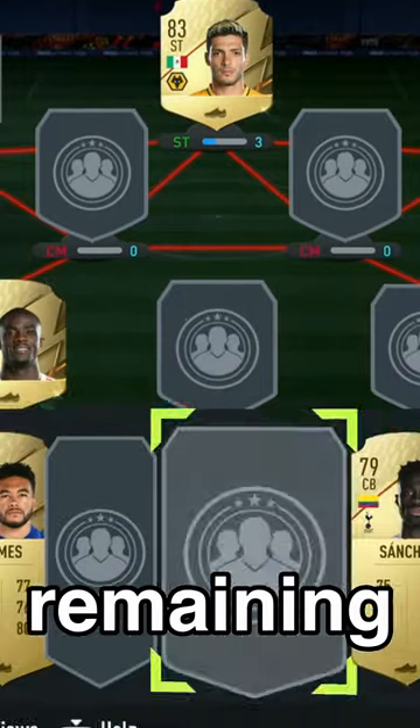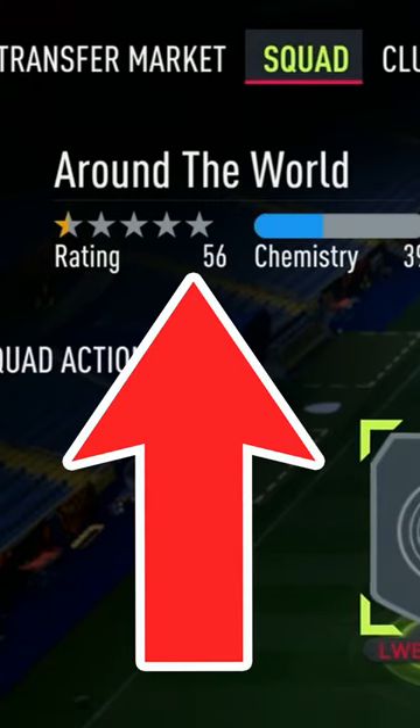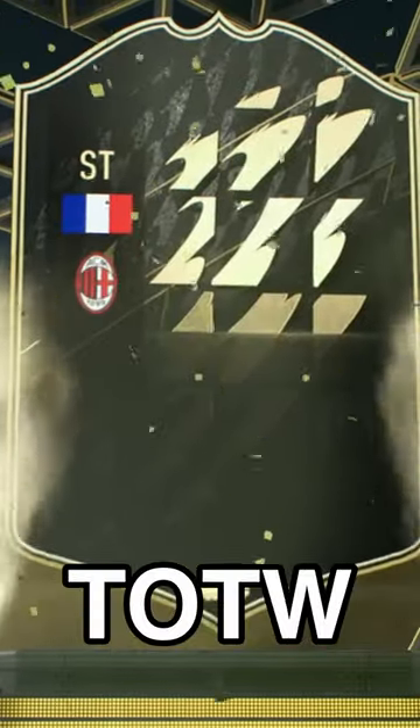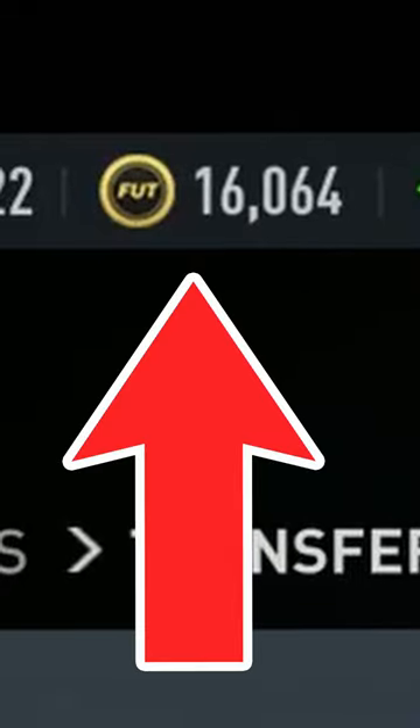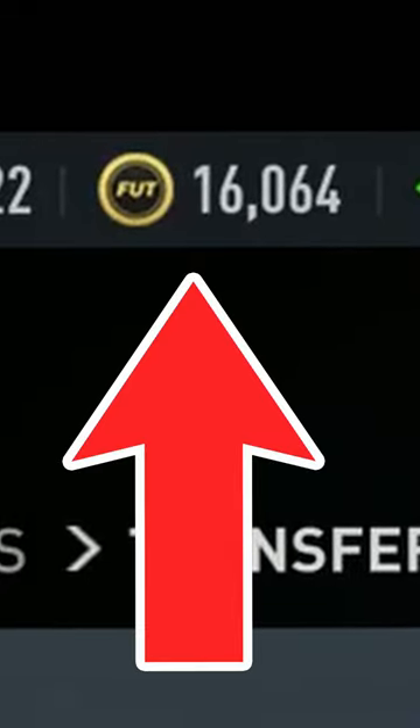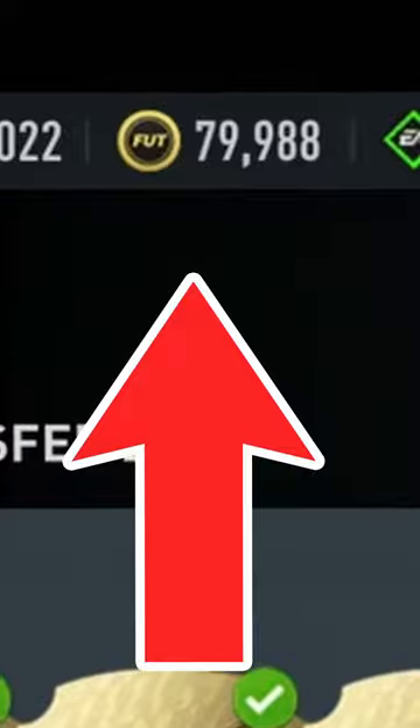With five minutes remaining I completed the Around the World SBC to get some coins. I managed to get myself a Team of the Week Giroud and an 88 Suarez — unreal. Started with 16,000 coins and after the two hours I'd managed to make 79,000 coins.